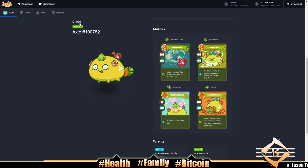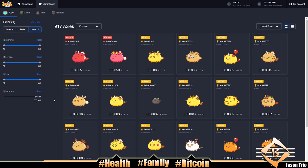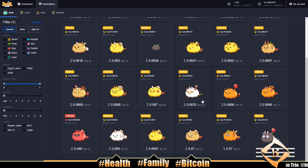Next up we'll look for a beast. We'll filter similarly but lower — 57 morale for a beast or bug, somebody that can blow up our opponent's plant tank. Right off the bat the beasts are a lot cheaper. This guy right here is actually decent for $30 — 59 morale with Dual Blade is very strong. We might squeeze him into the team.